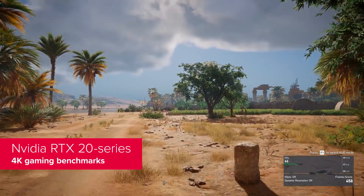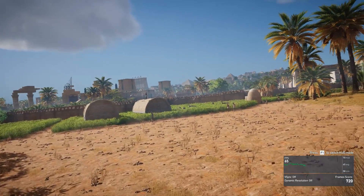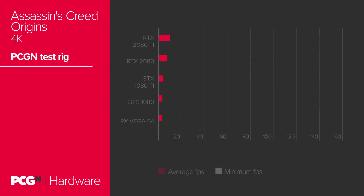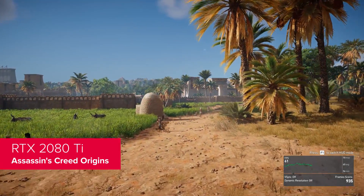The Assassin's Creed Origins test is a genuinely punishing 4K benchmark, and even at top settings, the mighty RTX 2080 Ti is capable of topping the 60 frames per second mark. It's an unchallenged graphics card, more capable in gaming than any Titan card ever released — which is lucky, considering this ultra-enthusiast GPU is retailing at Titan pricing.